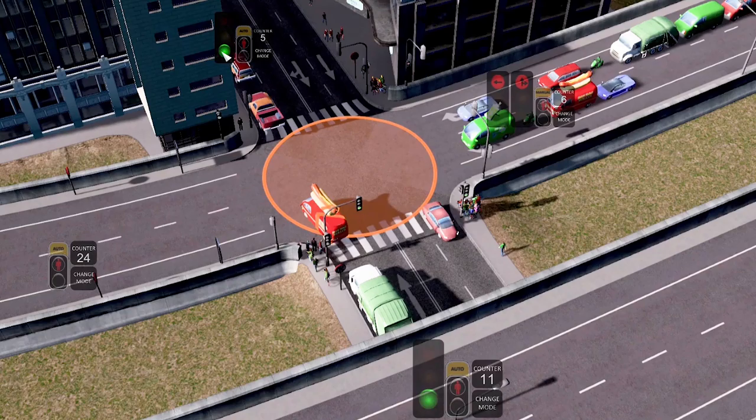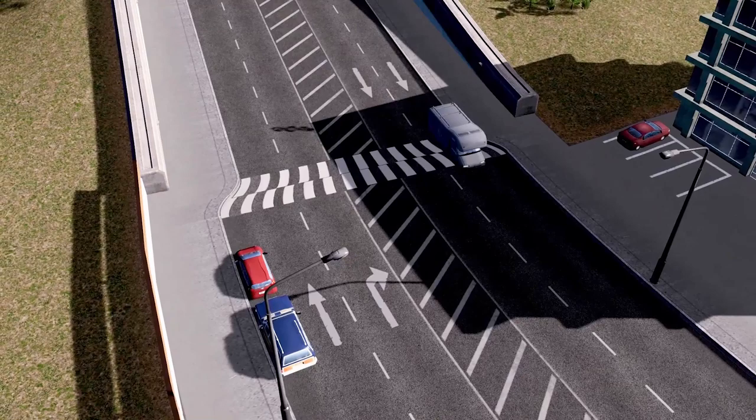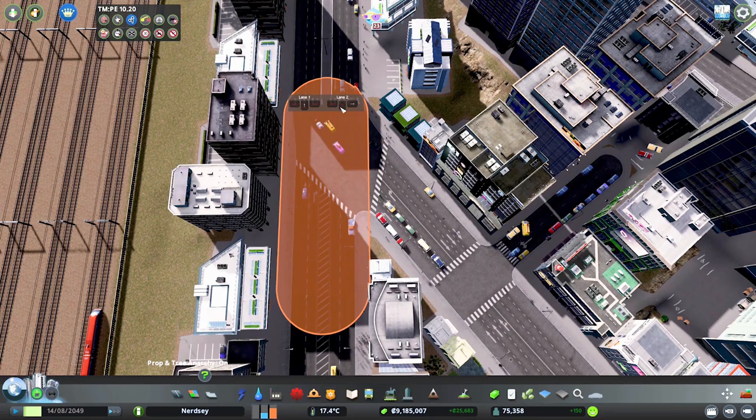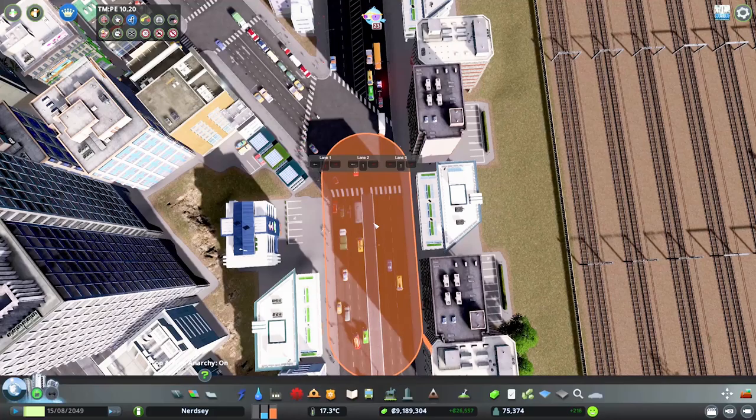Lane Arrows — this is your simple fix for traffic that pops a cheeky U-turn in places where it shouldn't. If you've got a highway off-ramp or a roundabout intersection, you'll want to use this option to stop traffic from turning in directions you don't want. All you need to do is click the button, click on the road you want to edit, and toggle the arrows as you want them — or as you want rid of them.